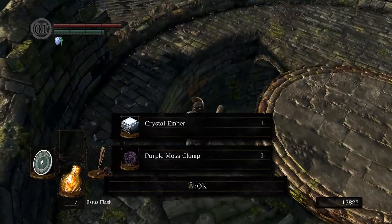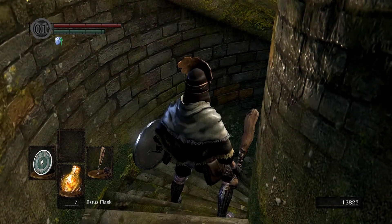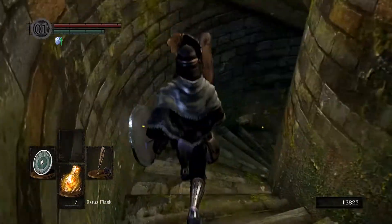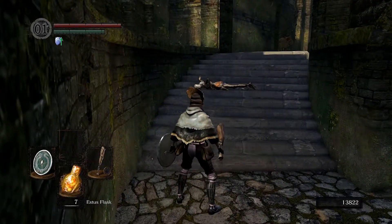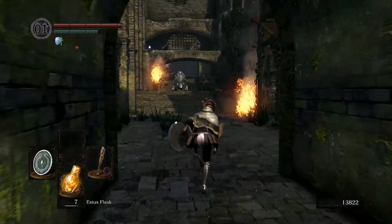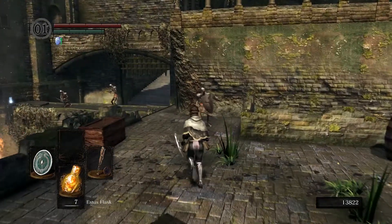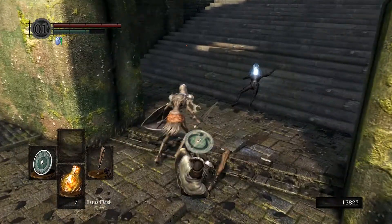Look at that parry — clean! So there's the crystal ember, which is used to make crystal weapons or crystal magic weapons. Normally I don't do weapon infusion with the different elements in this game, because I think they're just worse than using a standard plus-15 weapon plus an enchantment.